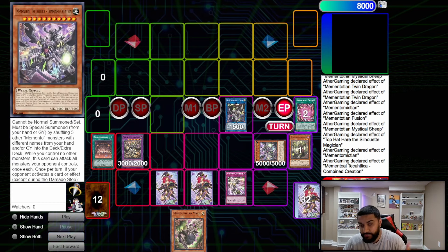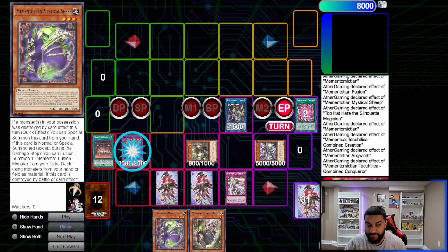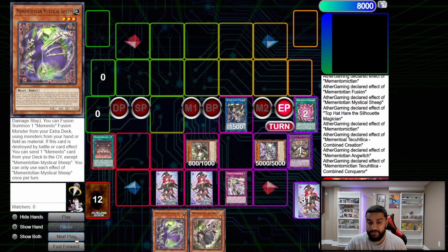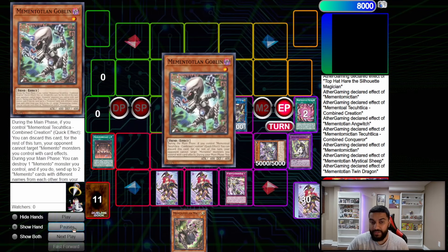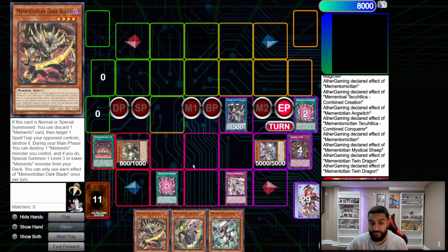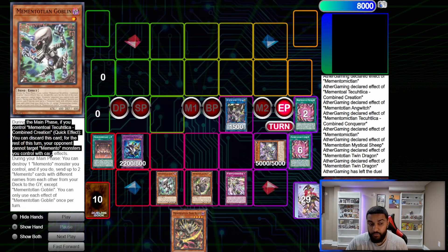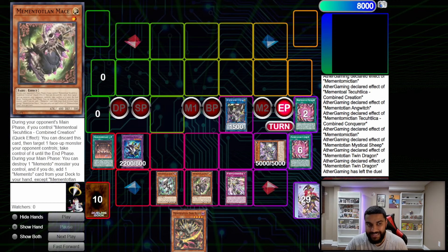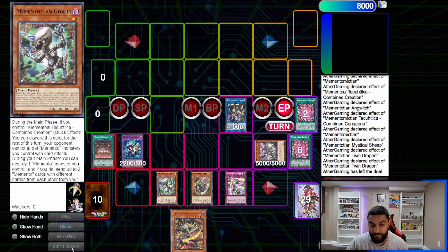So during our opponent's turn we have Combined Creation, Brain Blast, Shiddal Core, and Combined Conqueror that can pop. Combined Creation will reborn Anguish, and Anguish will add us Sheep — so we have extra plays because Sheep can summon herself when a monster is destroyed. Then we can use Combined Creation to pop itself, use Memento Fusion to summon, use Sheep to fusion summon into Twin Dragon, use Twin Dragon to pop itself to search Goblin and Dark Blade, then Twin Dragon rebounds Anguish — chain link one, chain link two, activate Shiddal Core, fuse into a Winged Dragon of Ra or similar boss monster. We still have the hand trap effects too: Mace lets you discard to take control of a face-up monster, and Goblin lets you discard so your Memento monsters can't be targeted. That's the first one-card combo.